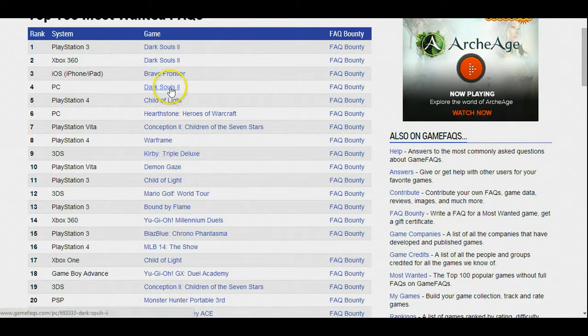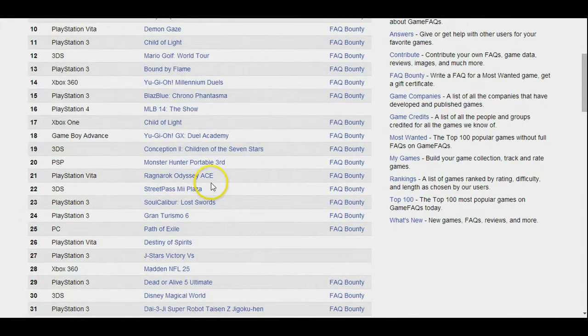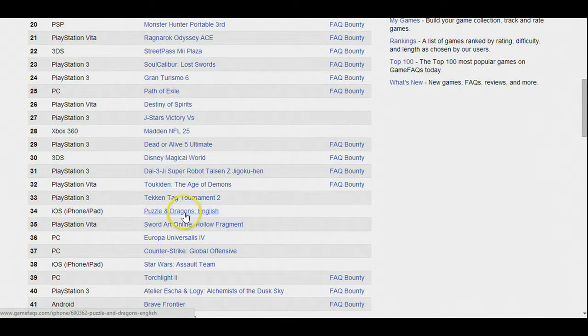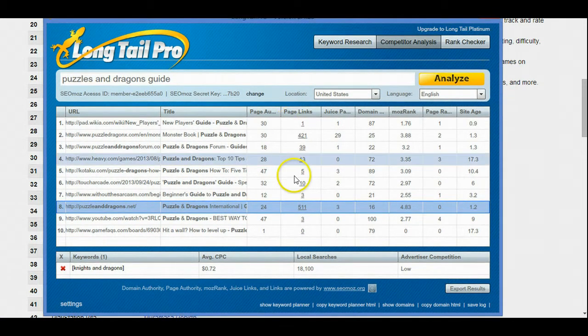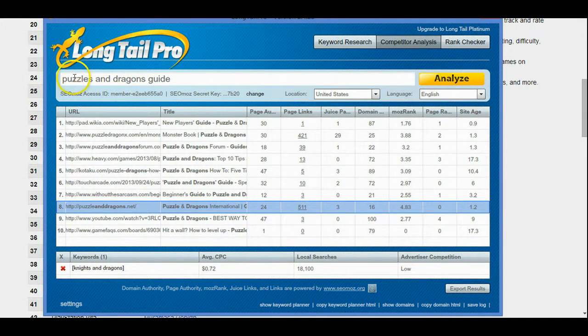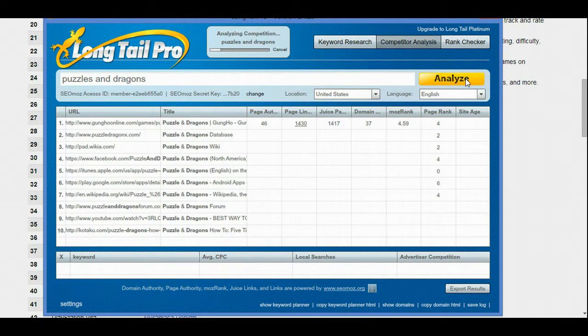So I brainstorm from here and figure out what's a good game to look at. Let's say I pick Puzzles and Dragons as an example. Let me go to my favorite tool — it's called Long Tail Pro. As you can see I already put in 'Puzzles and Dragons Guide.' In case you haven't checked out Long Tail Pro, it's basically a keyword research tool that tells you how competitive a keyword is. I always base my decision off this tool because it's super helpful and really gives me a good idea of how well I can rank just by looking at the metrics.